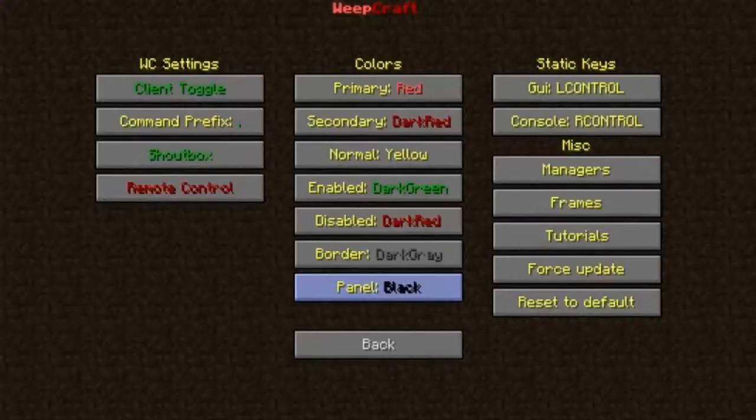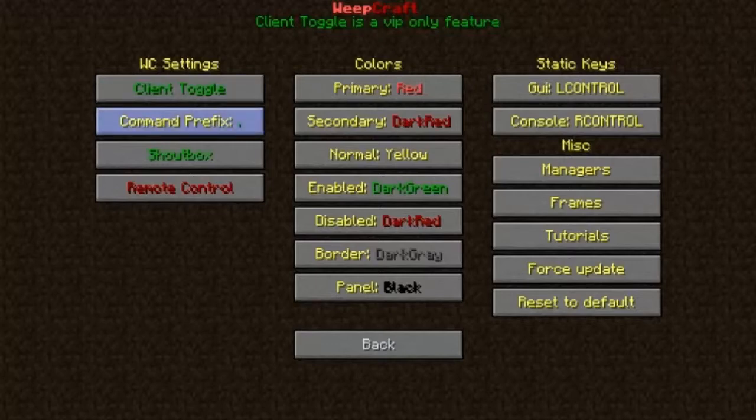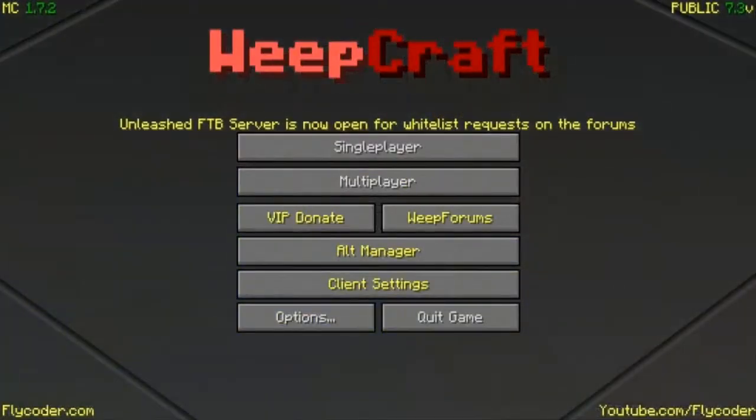In the client settings you can turn on and off the shout box. You can turn off the client. There's a VIP feature where you can change the colors of the GUI and the background.